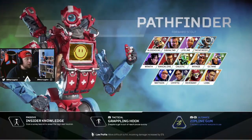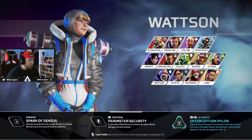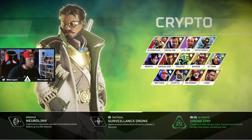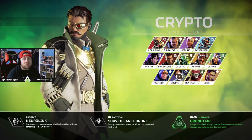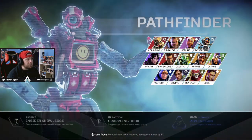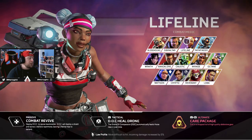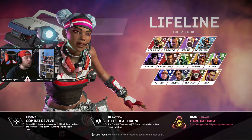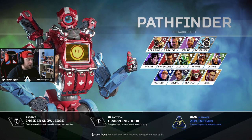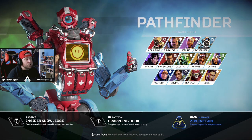If you don't have those legends, Bloodhound is a solid option for extra scans, and Crypto benefits from getting his survey drone up more often. Watson is okay with the fences, but once her ultimate is down those things charge so fast you probably don't need the gold helmet for her. Wraith, Gibraltar, Caustic, and Revenant are the top priority — Lifeline is lower since you want her res more than her drone.